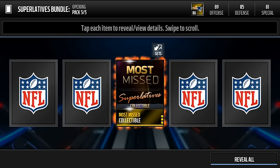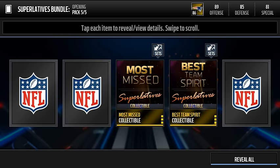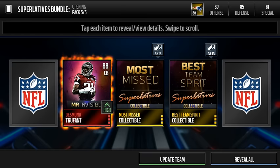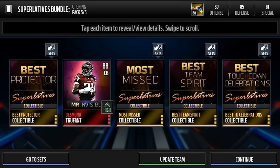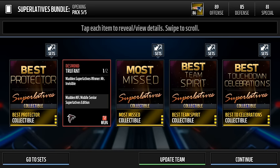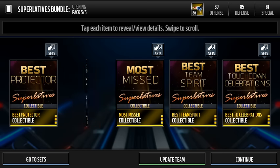Let's open up the middle — most missed, I don't know what that means. Best team spirit — oh really, oh! Desmond Trufant! There we go, he's Mr. Invisible. Let's see if we can get another one — all right, we got one! One superlative elite, thank the lord I actually got an elite. Because if I didn't I honestly don't know what I'd do with myself — I'd probably be pretty upset. But thank the lord. Desmond Trufant, he's the winner of the Mr. Invisible award.